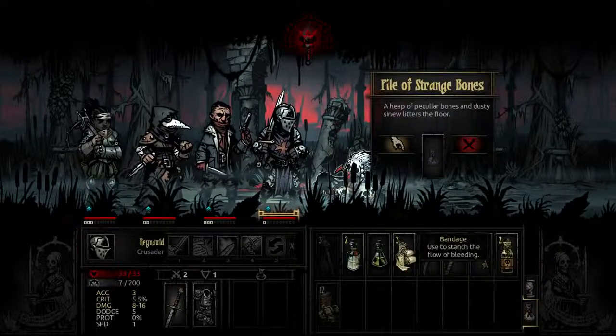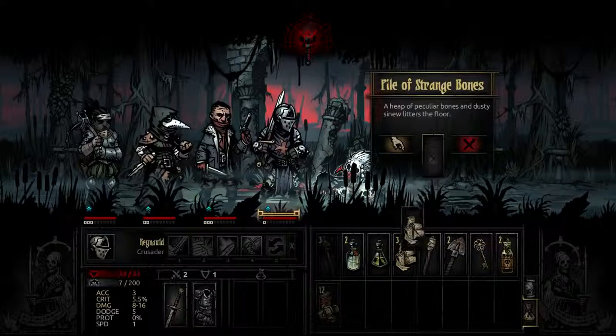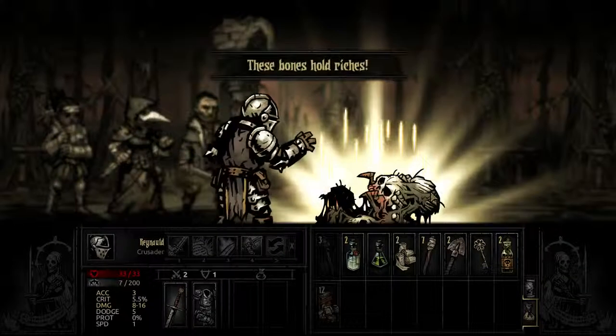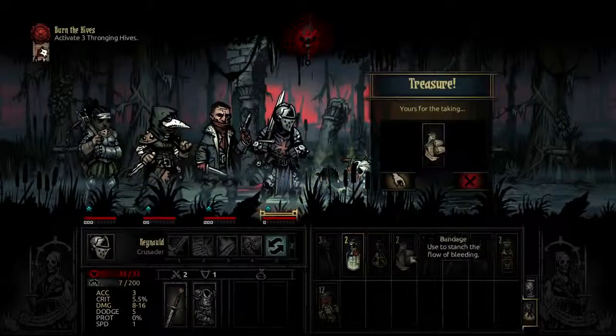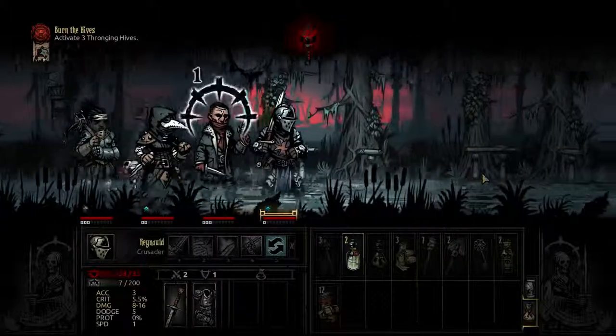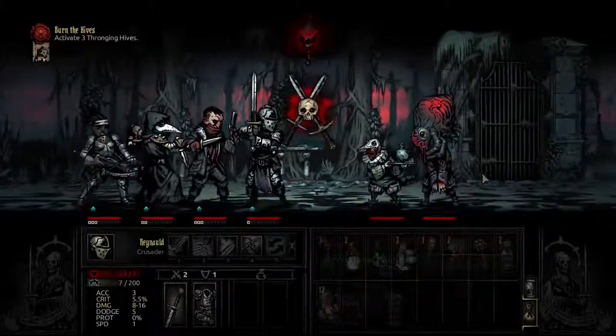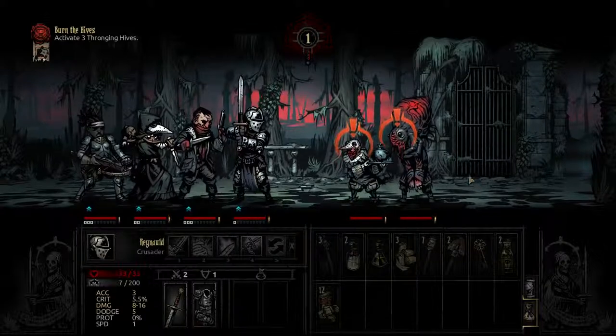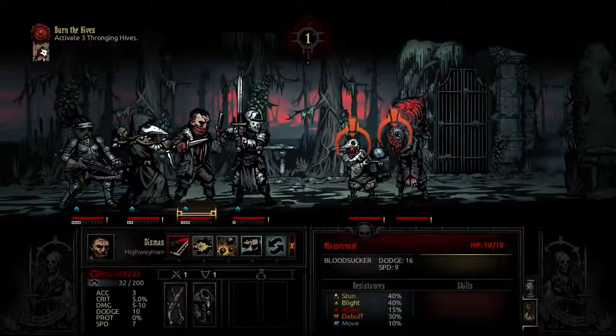Do I want to mess with this? Maybe I use a bandage here? A heap of peculiar bones and dusty sinew lit off the floor. So I used the bandage to protect myself and I got a bandage out of it — well, great. And here come the new enemies. Let's see what we have here — ah, Man's Servant.